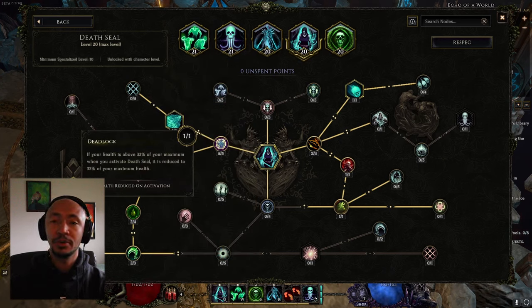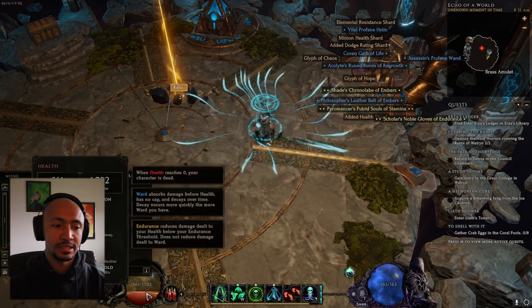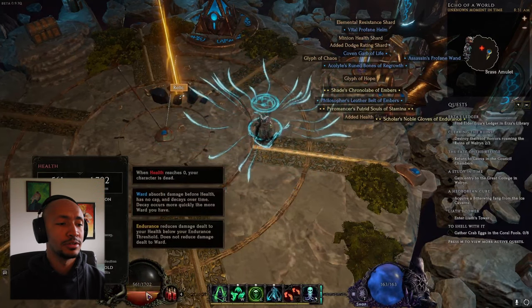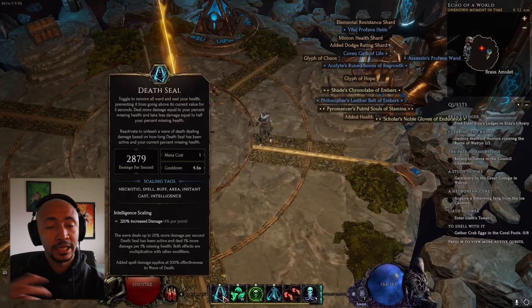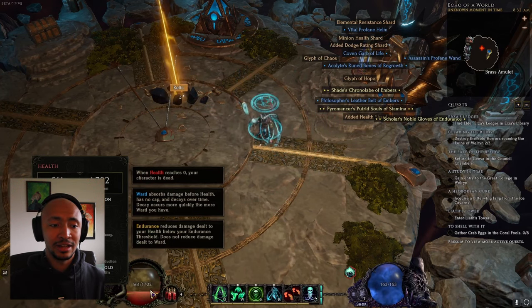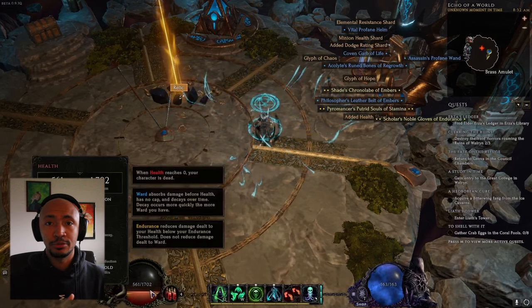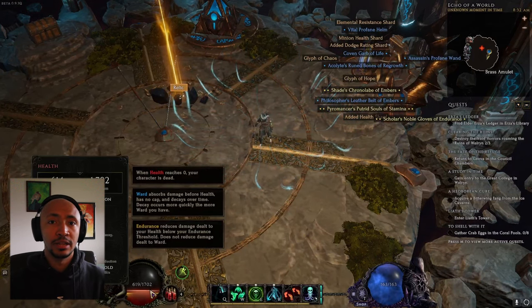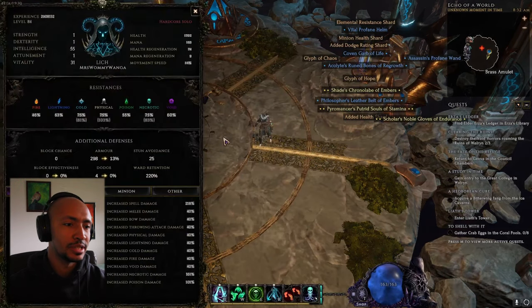Death Seal makes us do more damage based off how much missing health we have, and we take this node which puts us to 33% of our max health if we're above 33%. You can see it takes us down to just above our endurance threshold. This also makes you take less damage depending on how much missing health you have. For example, when I have Death Seal on I'm probably at effectively around 1000% health instead of 33% health with all the different synergies.